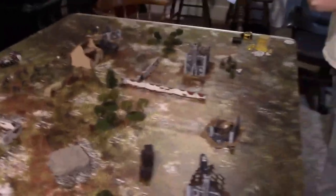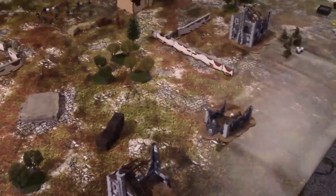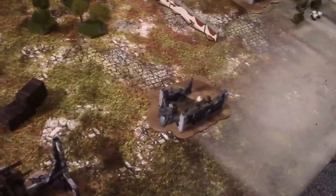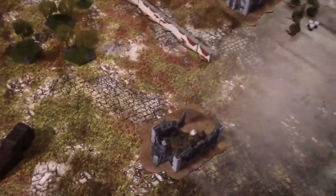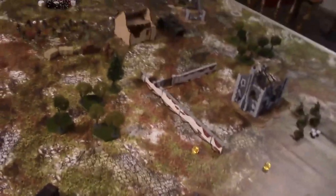Mortars fire indirectly this turn — it's a six to hit as long as you can see and it's within range. The spotter doesn't make the mortar more accurate, but allows it to see things the mortar team might not be able to see. Both the spotter and mortar team have a pin. You need an order test first — nine minus one is eight — and you pass. Pins don't matter for indirect fire; you just need a six to hit on the first shot. A one is rolled — no hit — but now that unit is ranged in.